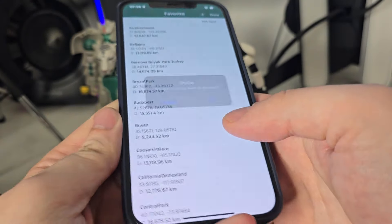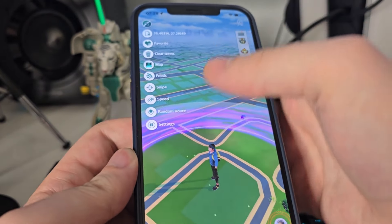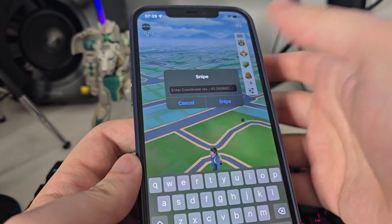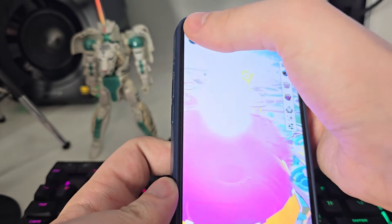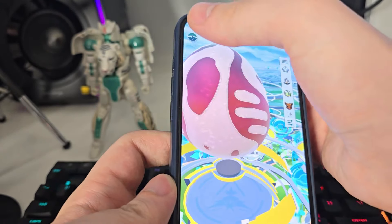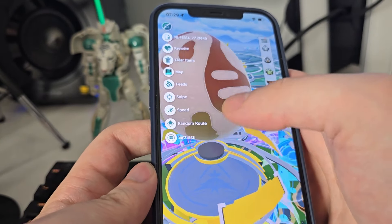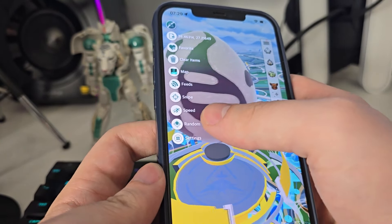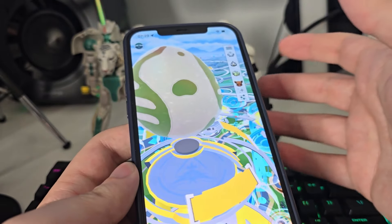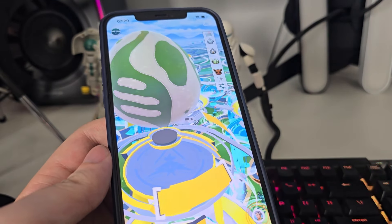You also have snipe where you can enter the coordinates, you also have speed in kilometers per hour, random route, and a bunch of other features that I'll let you guys discover. But let me show you how I was able to use this spoofer.